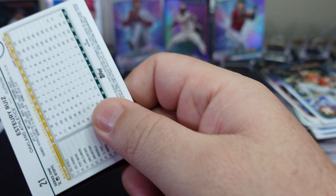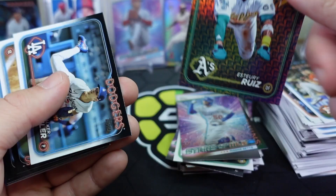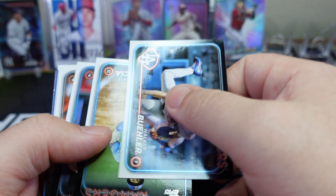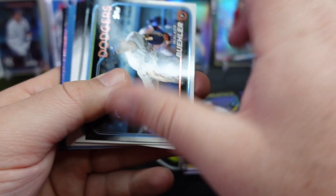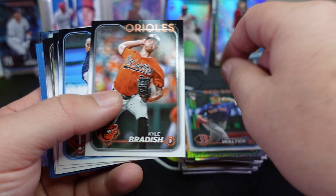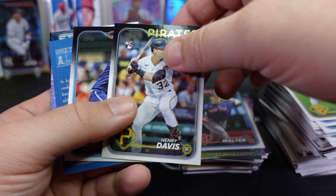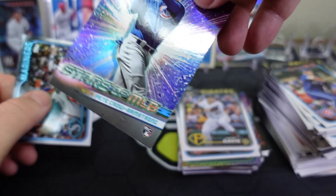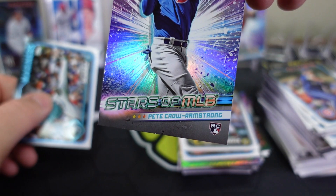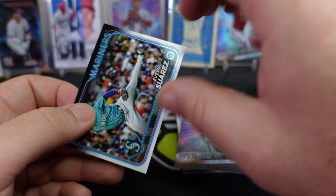Not starting off great — Esteury Ruiz, knocking everything over. This has definitely been a train wreck but continuing: Brandon Walter, Henry Davis, we have a Mike Trout Blueprint — not bad — and Pete Crow-Armstrong, what a name, and Suarez. So that's it — that was the end of the blaster box. That was not good, not good at all.